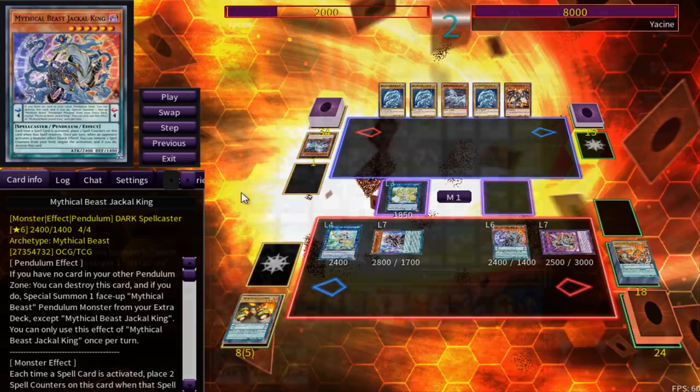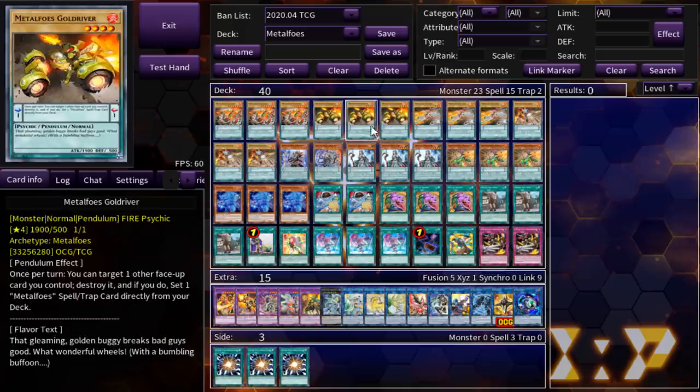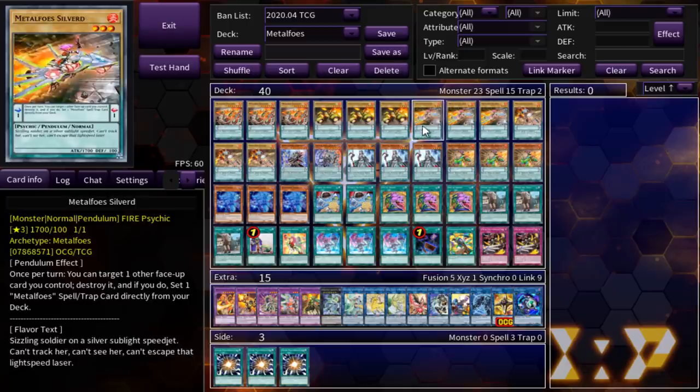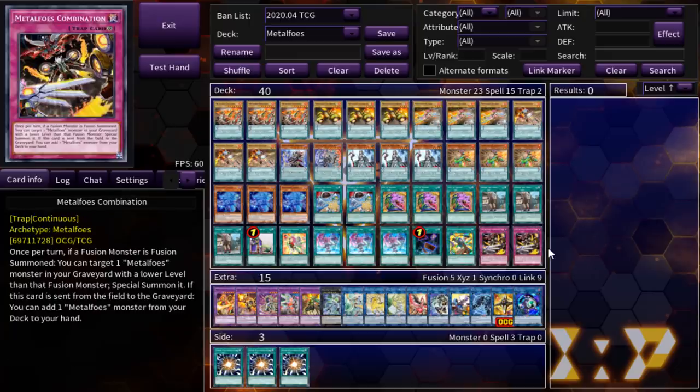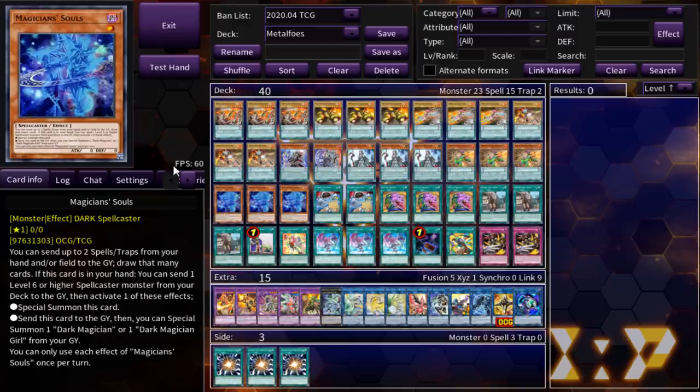I'm actually going to jump into the deck profile now. As you can see, I'm actually playing 3 of every single Metal Foes monster because you really, really want to stack your extra deck with as many Metal Foes as you can - well, as many monsters, honestly. And you really want to set 2 combinations as fast as possible because if you can resolve Souls to send 2 combinations, you win the game. This deck is actually designed to be quite consistent and very turbo heavy. And honestly, even when you don't have the ability to make the big full God board with like 7, 8, 9 interruptions, it's not the end of the world because what you can still do is Orichalc into Alkehez during your opponent's turn with a very good follow-up. You always have something.